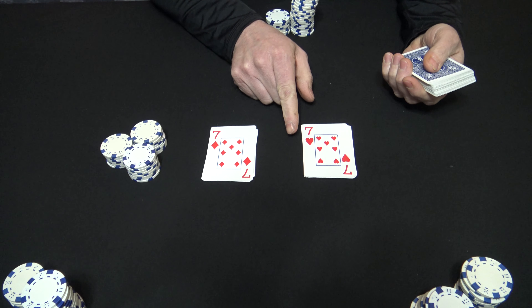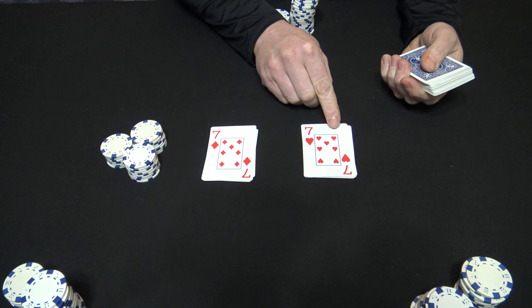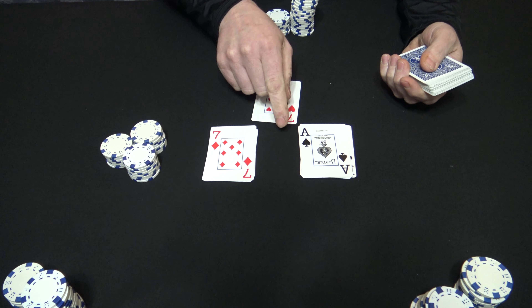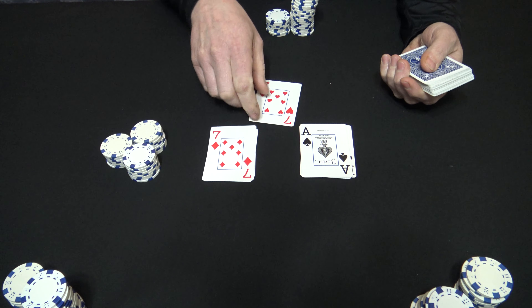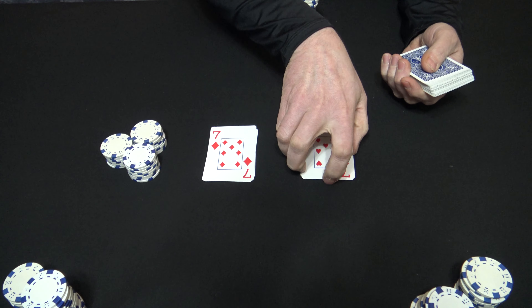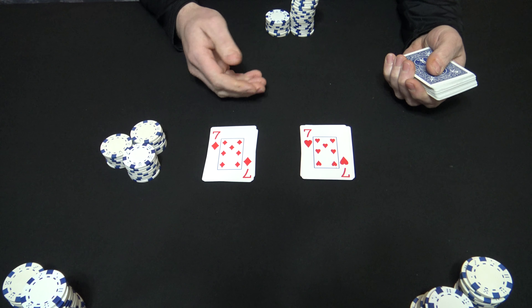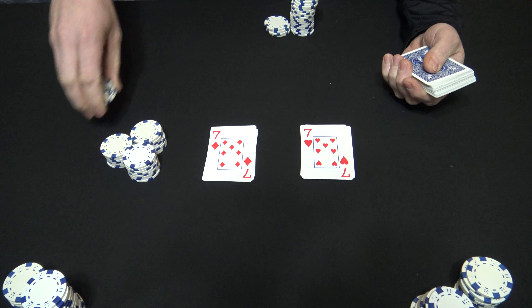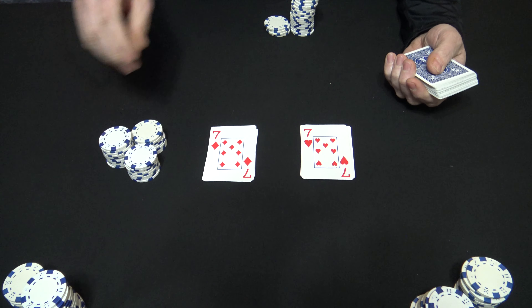Now this is called a bookend. If an ace or a seven — whatever the two cards are — if a card matching one of those two values comes up, that's called a bookend. That means you pay double whatever you bet. So if you bet a dollar, it costs you two dollars.